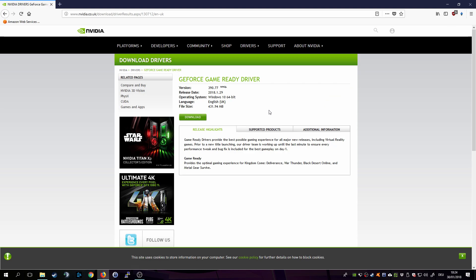Head over to Nvidia, select your graphics card, click on search, and then download the newest drivers for your card. Install them, and what I did is a clean reinstall — there's an option to check 'clean reinstall' to reinstall drivers completely fresh. I recommend you to do that — at least that's the way I did it.